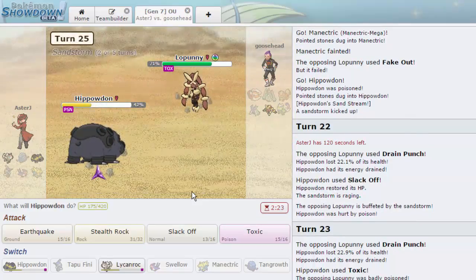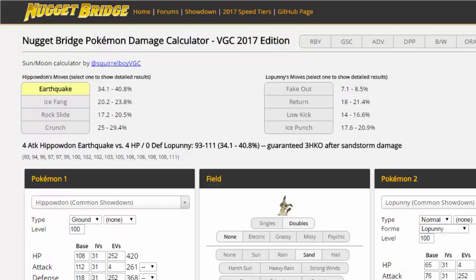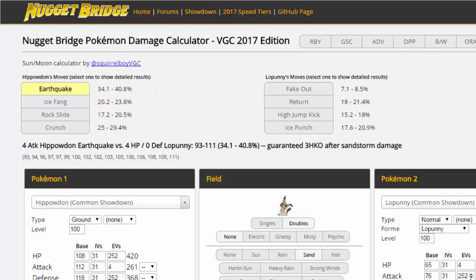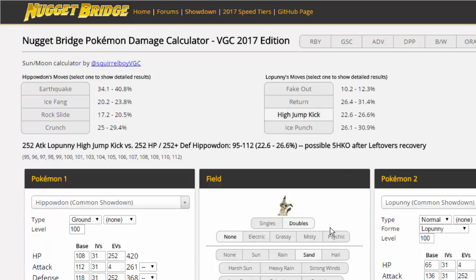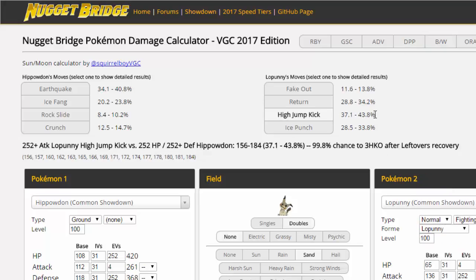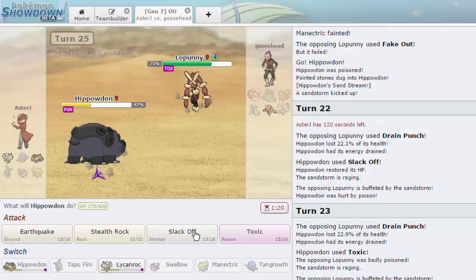Let me check — High Jump Kick with Lopunny's 136 Attack. It's doing so much because of the STAB fighting boost. Checking the calc: 33 to 40% — was he Adamant? He did 44.3% so that doesn't make sense. Looking at the defense investment... it's 112. He's Jolly and that was a high roll. So I'm just going to go for Slack Off as he misses High Jump Kick — wow! We're able to win the game that way.